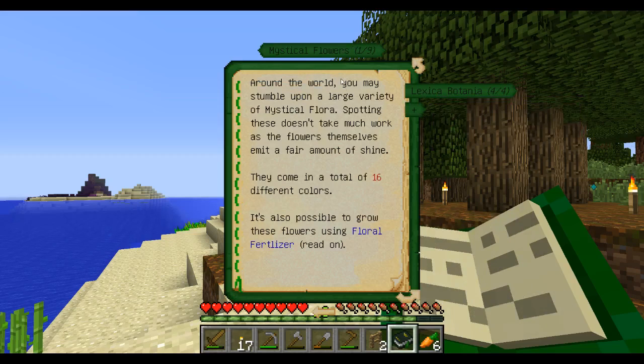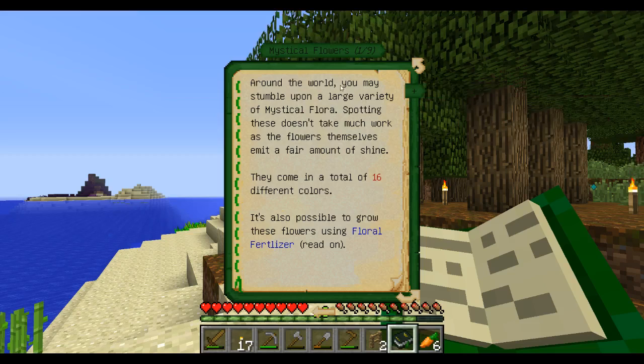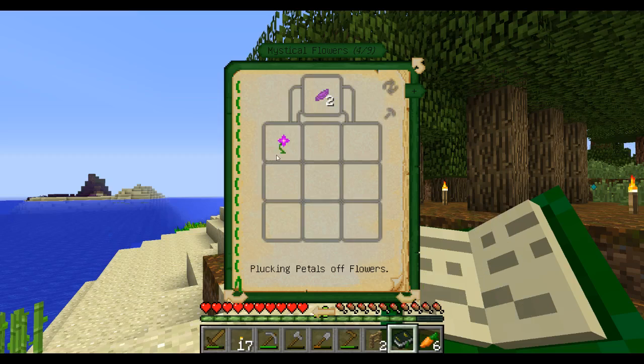Mystical flowers: around the world you may have stumbled upon a very large variety. Spotting these doesn't take much work or effort - they emit a fair amount of shine. There are 16 different colors, and it's possible to grow these with floral fertilizer. These flowers can be plucked for mystical petals, which can be used for making magical instruments and plants. Right-clicking a petal on the ground will bury it, having it emit particles.